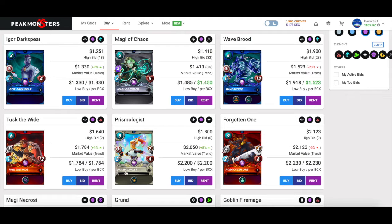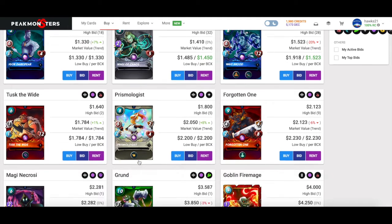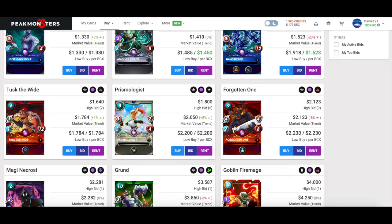Fire doesn't have a ton of magic defense — that's one of their problems — and Tusk the Wide is their main version of that. The Prismologist I would probably pick up too: she synergizes well with General Sloan, has Blast, some Shield, but is slow and eight mana is expensive. The Forgotten One is tricky — I would pick him up mainly for poison matches in bronze, where you stick him in the back or middle.